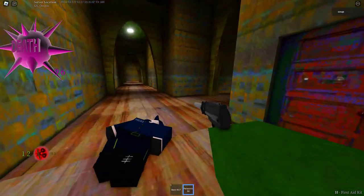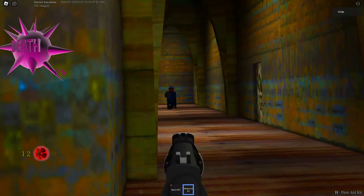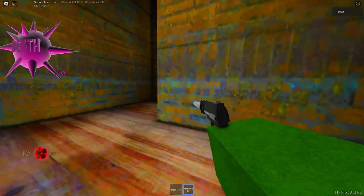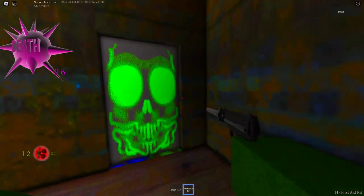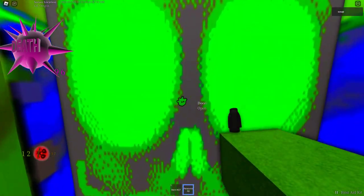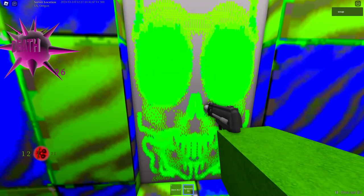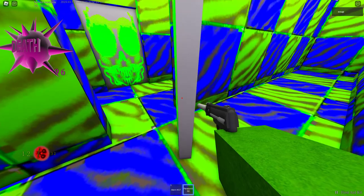This weapon is the best right now. You're going to want to look for a hallway like this one right here. Take a left, right, and you're here. There's a bunch of doors here, so I don't want to kick them all because the open speed is really slow.